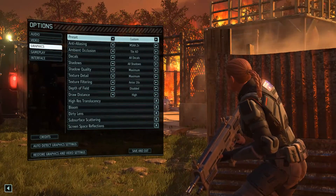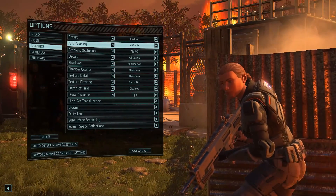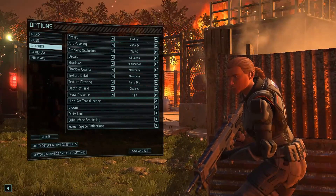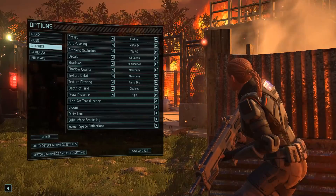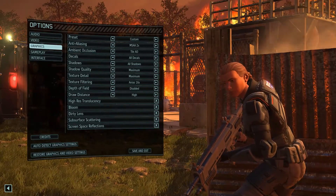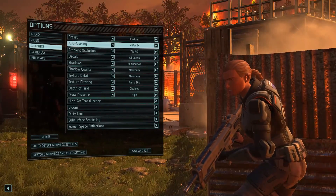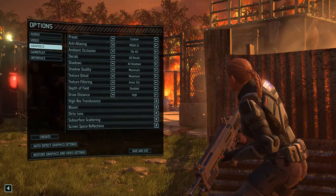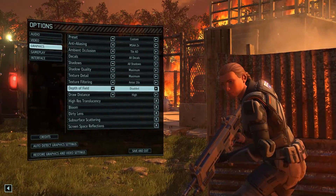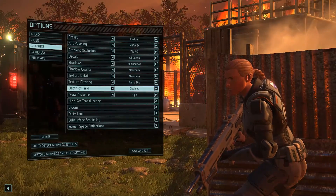Here's the graphics menu. I turned the MSAA down to 2x just so that I could get a solid 60 FPS. I turned the ambient occlusion down to tile AO, which I think means it only does the ambient occlusion on the ground. In any case, it gives me a huge FPS boost, so changing these two settings might help a great deal in giving you good performance. Everything else you can pretty much leave on maximum or high settings. I turned off Depth of Field because I don't think it's really necessary in a strategy game like this.